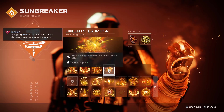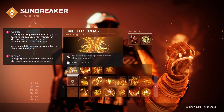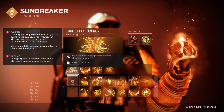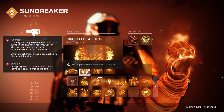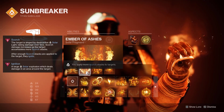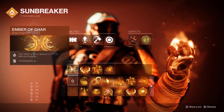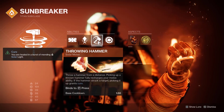Two very important fragments to have are Ember of Combustion and Ember of Eruption. Another really good one is Ember of Charge — it spreads scorch when you get ignitions, which is super good. And to do even more damage, we've got Ember of Ashes so we can apply more scorch stacks when we get the scorch per ignition kill. It's a lot of ignition and scorching.